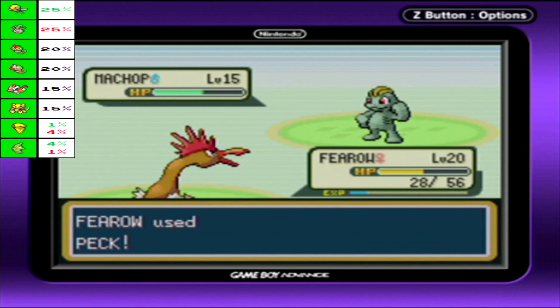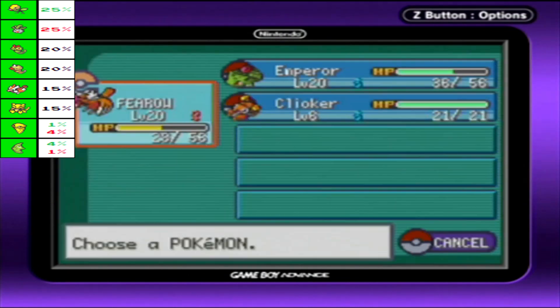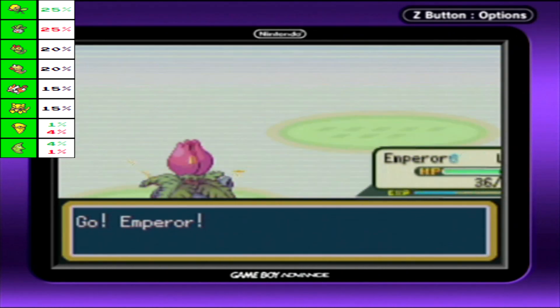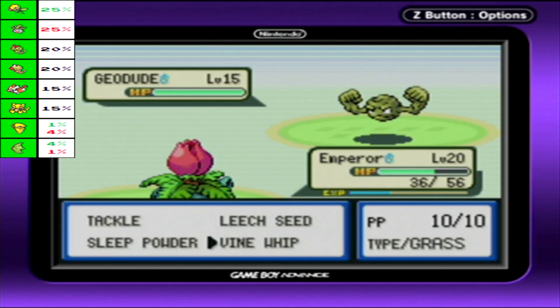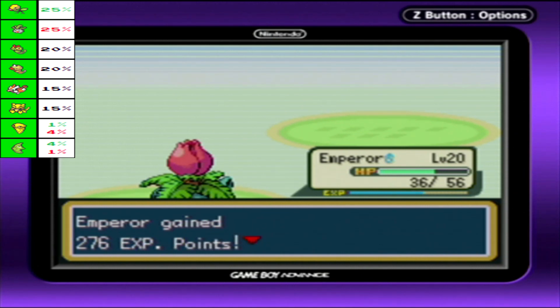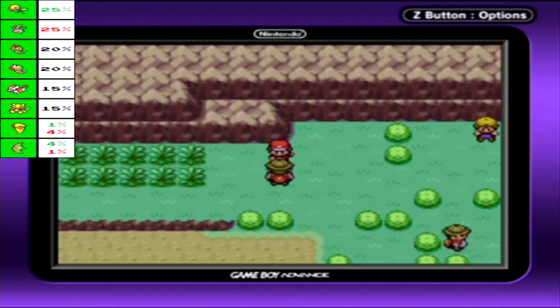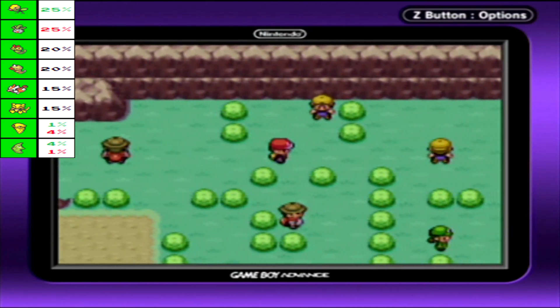Especially since he's already dead. Yes, you've got a Geodude, and it's back to Emperor. And with the almighty Vine Whip, Rock types are completely screwed. Thankfully we do have the option to try and avoid some of these trainers. We can't avoid all of them, but we can avoid a large chunk of them if we're careful.